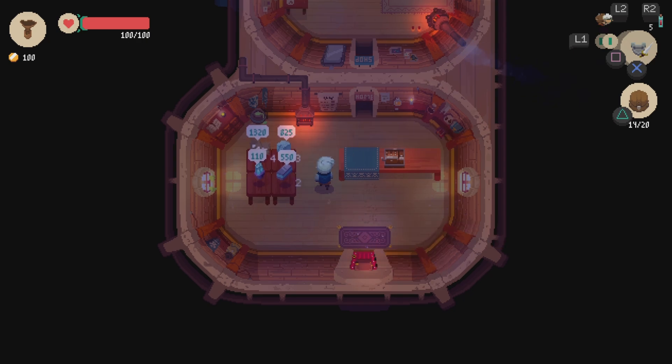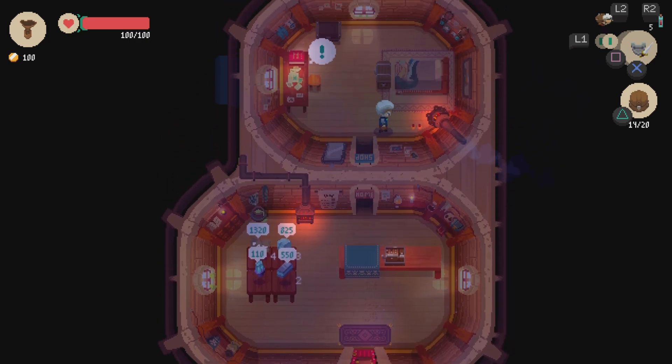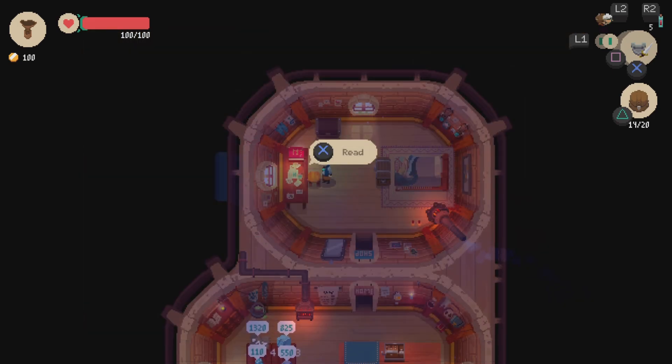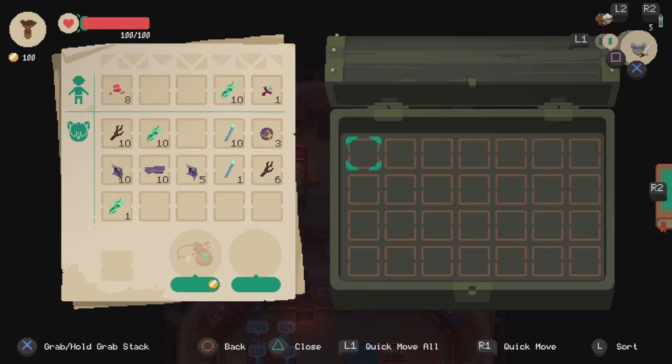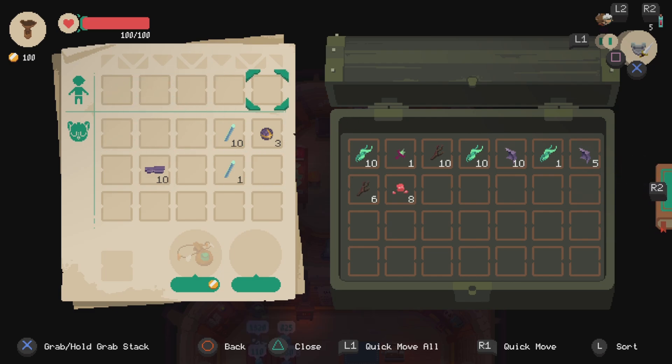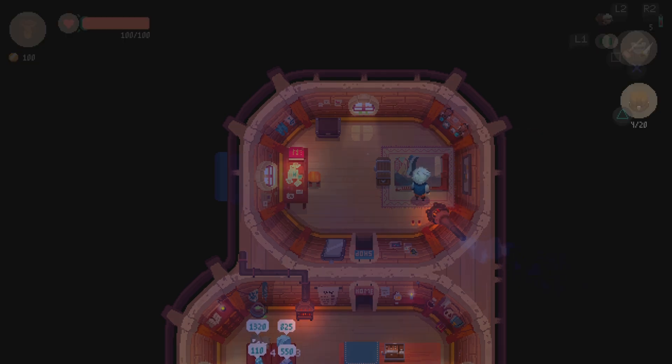Still nighttime so we've got to go to sleep. Let's deposit some of these things. You do need some of these materials for upgrading weapons, creating weapons, and stuff like that.